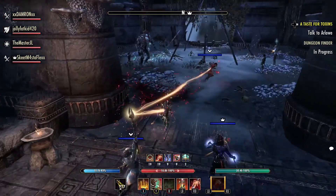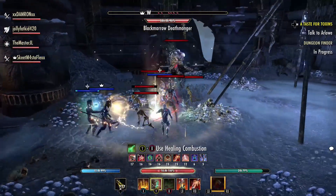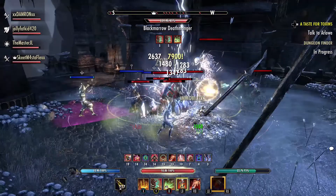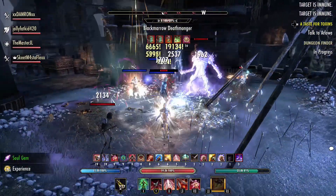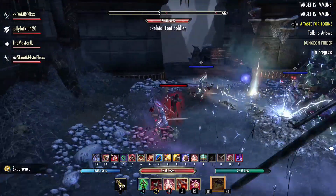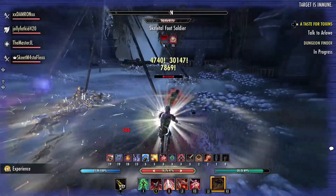The game will introduce you to these spores as you run up to the boss — they're little blue spores on the ground. When you get close to them they generate a small AoE, and once that AoE reaches its maximum capacity it'll explode. If you're in that AoE at the time of explosion, you'll take damage.